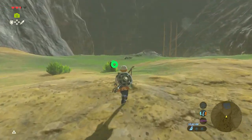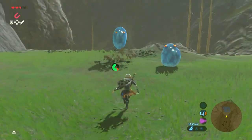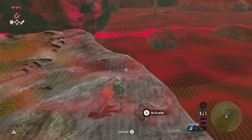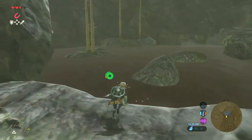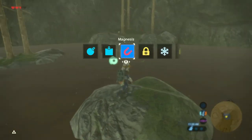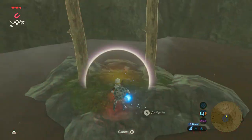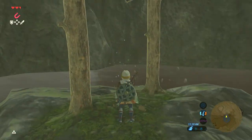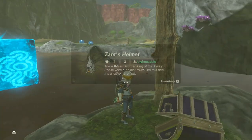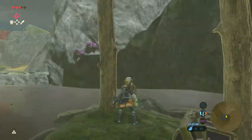I'm pretty sure we need to use Magnesis — Magnesis obviously. I'm pretty sure it's hidden in here. This thing works — it's right in here I think. And this is another one of my favorites — this is Zant's Helmet, and it's unfreezable. Extremely powerful. So nice.